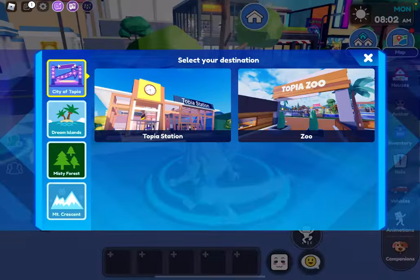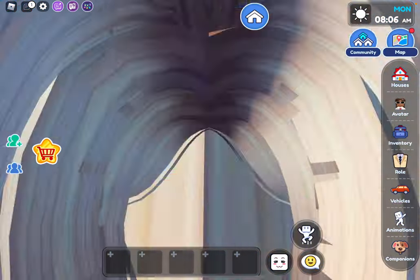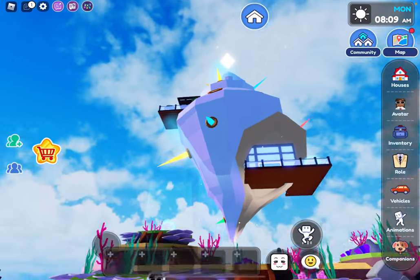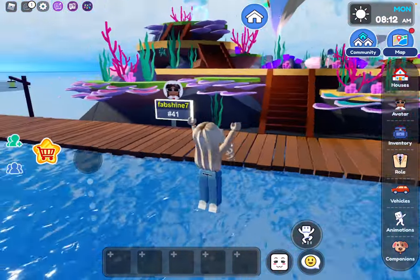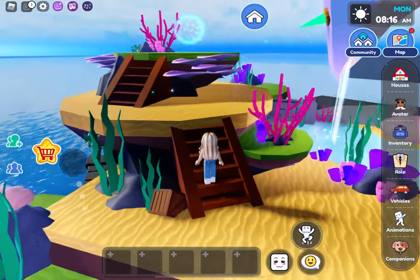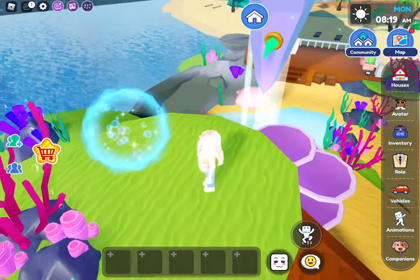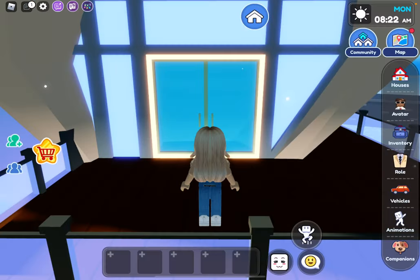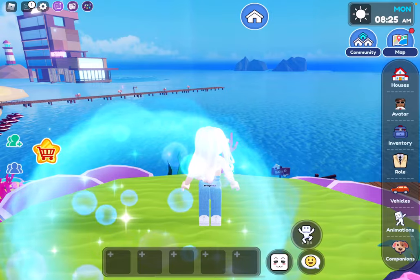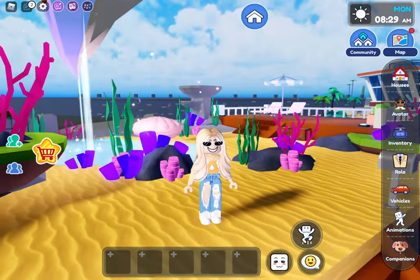Now let's get into the underwater house. I already have access because some people are going to leave. Here is the house — I'm trying to get a better look of it but I might drown. That's the only angle I can give you. Oh, there's a portal — it just helps you somewhere. It's just a normal portal.